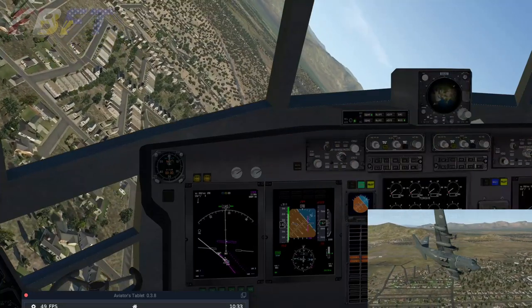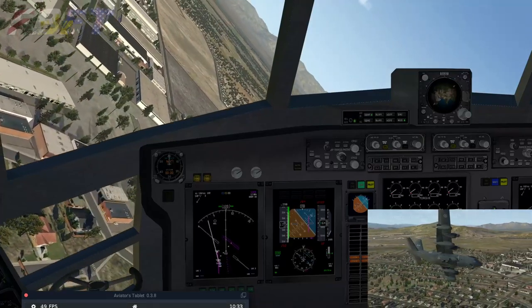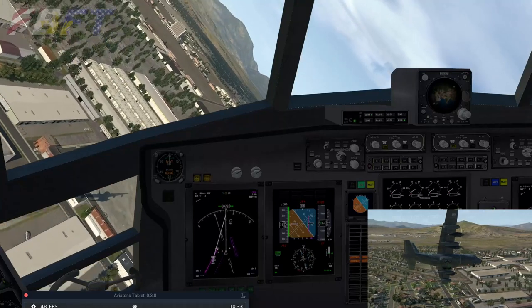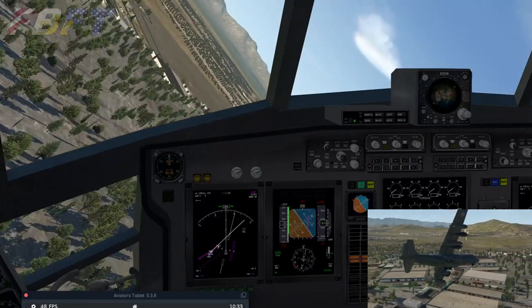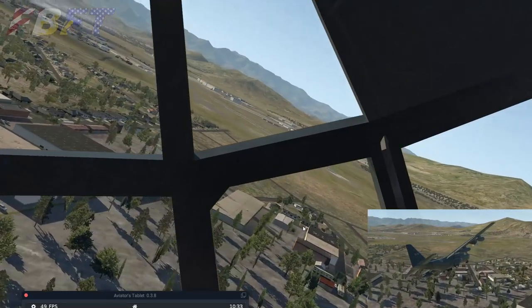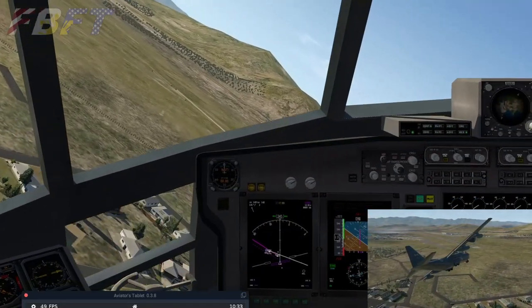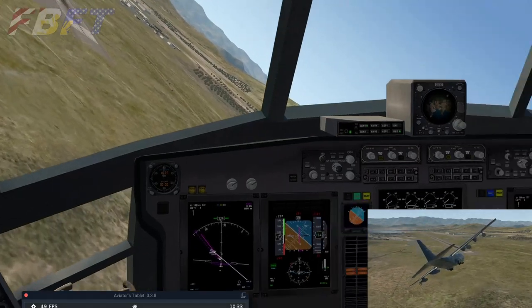We're getting pretty close to the ground and, as you can imagine, that's quite a bank angle. Certainly small arms could take a shot at you, but trying to lead the target and predict exactly where you will be by the time their weapon would intercept would be substantially harder. Speaking of harder, we are very low. Let's pick up that runway — there it is. So much for stable approaches, right?